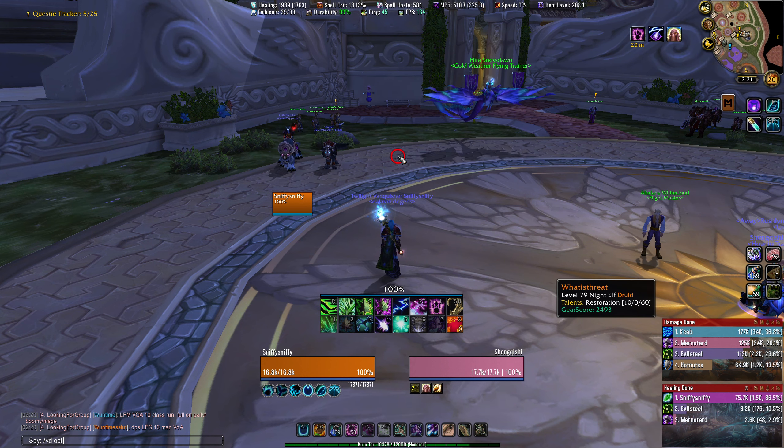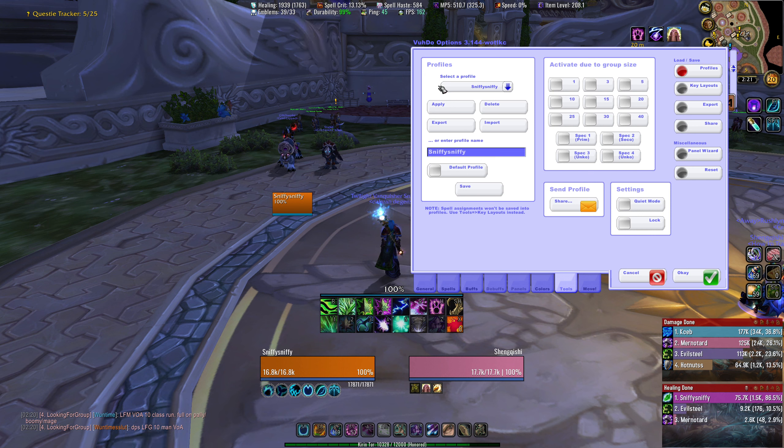Type in slash VD space OPT and you'll go ahead and open up Voodoo. There's lots of ways to open it up, but that's the fastest way, so that's how I do it.